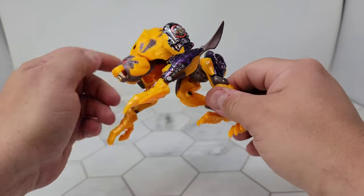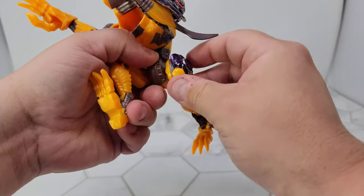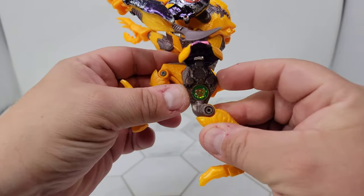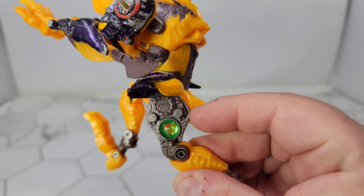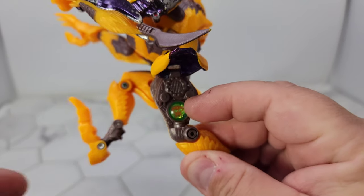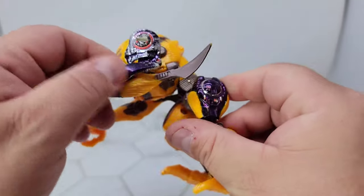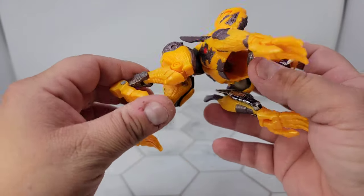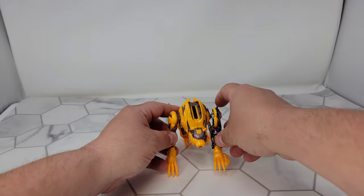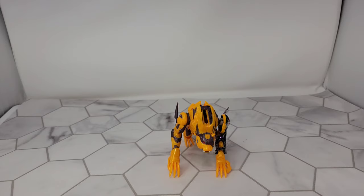You've got blades coming off the back of his arms. Lots of articulation in the legs, though a lot of that has to do with transformation so you can have him stand up. There's a little gimmicky feature — the Maximal insignia in this shiny spot here. He does not have that on this side, just like this armor piece — he doesn't have it on this side. Weird asymmetrical things they had going on. That's Transmetal 2 Cheetor in beast mode.